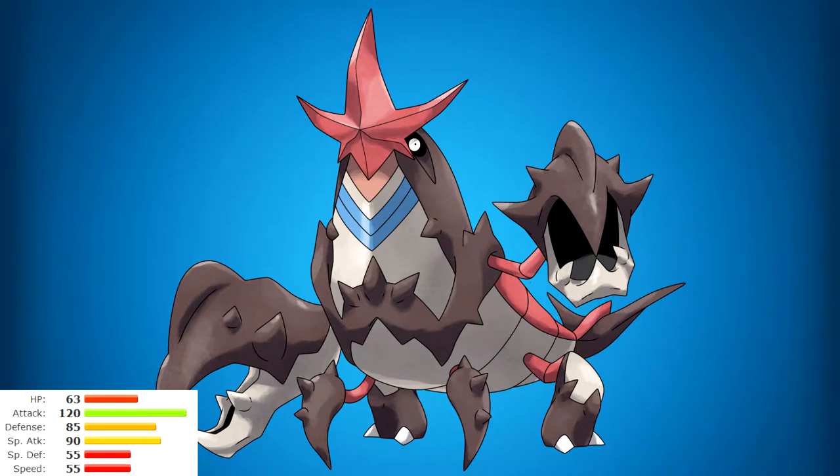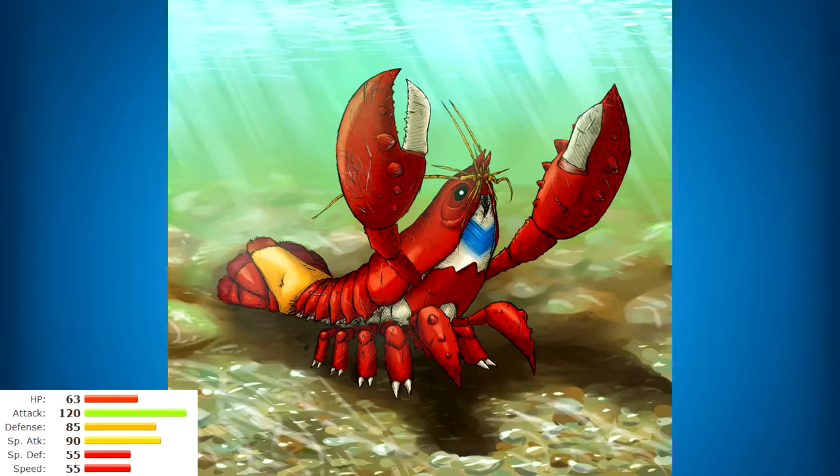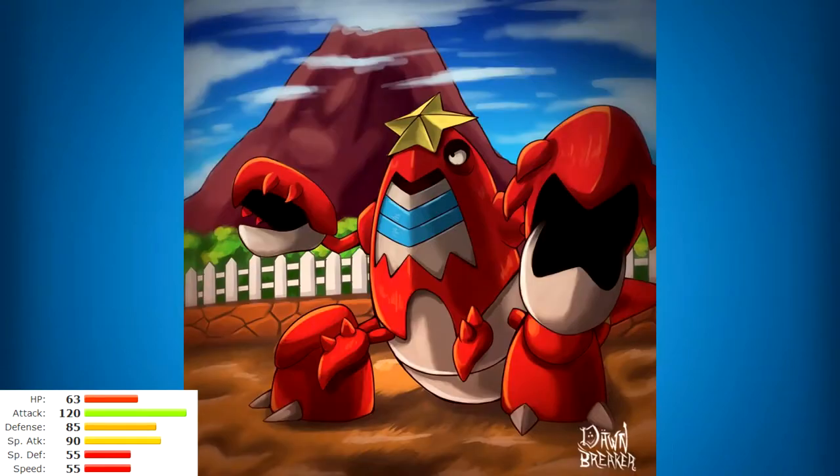Pokemon like Primeape that can just rip your face off, and you manage to befriend it and tame it and make it battle for you — that is amazing to me. Crawdaunt loves to battle; if he finds another Pokemon in his lake he is going to battle it and try to throw it out with his massive claws. An amazing Pokemon, I'm happy to have him in the number 10 slot.